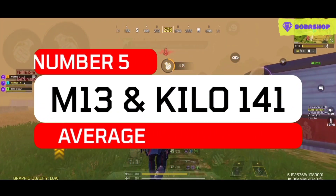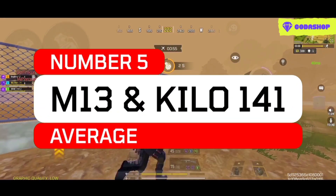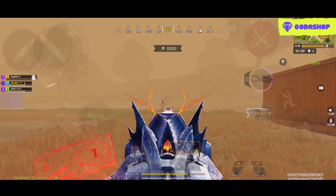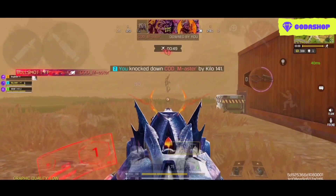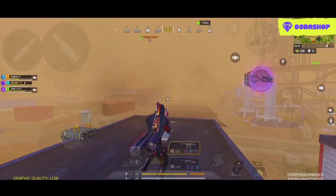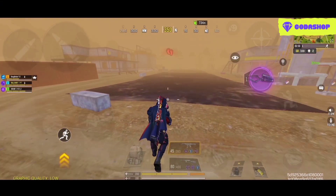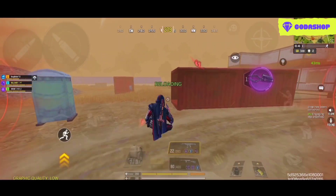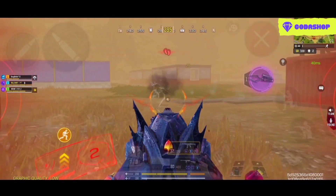Starting at the number 5 spot, we have two assault rifles at the same place. One of them is the Kilo 141, and another one is the M13. The primary damage range for both of these weapons have received some significant amount of nerf, and because of this reason, the ground variants of these assault rifles have become extremely harder to use. I want to talk about the Kilo first, which in my opinion is not one of the greatest options in the current season.